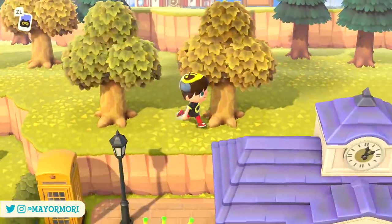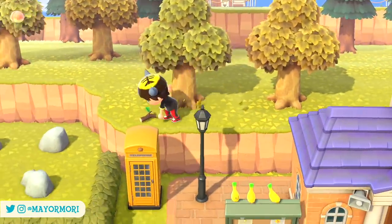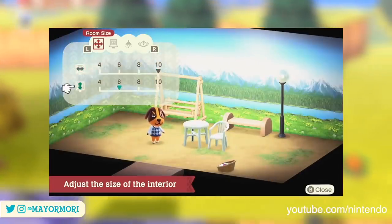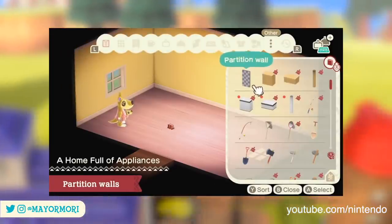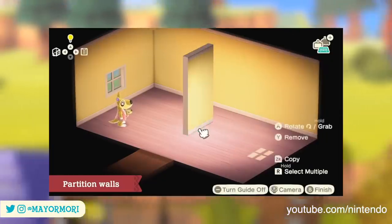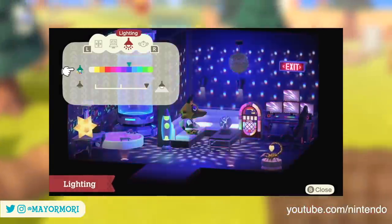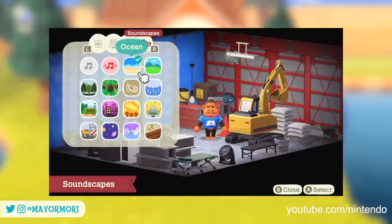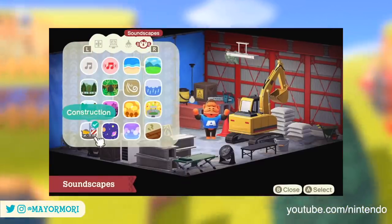Something that seems to be going under the radar right now is how some of these features you unlock as you progress through Happy Home Paradise can actually be taken back to your main island in New Horizons and used there. The most notable of these features is the lighting and soundscapes library, which will completely change the atmosphere of your homes. Before we look at how they're unlocked and what happens should you cancel your Nintendo Switch Online subscription, let's take a closer look at each technique in more detail.